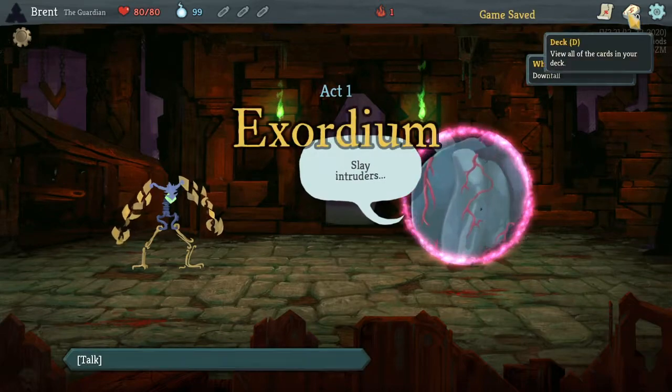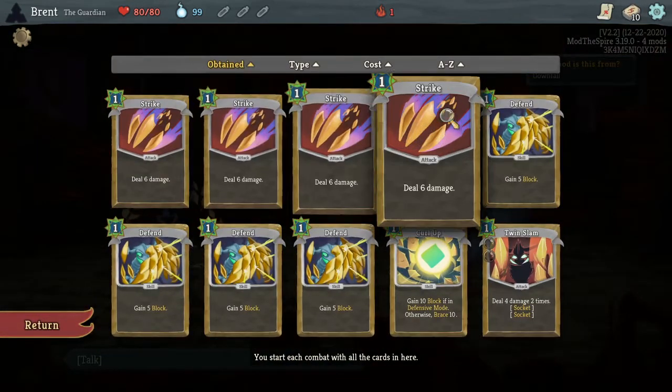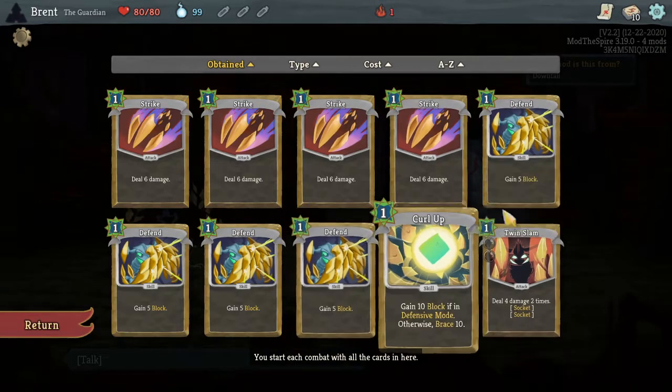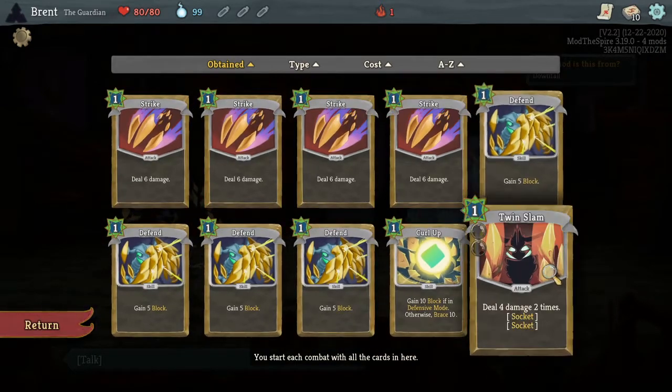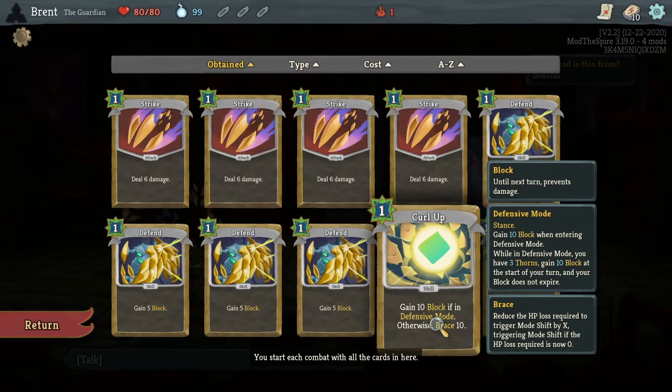So let's embark here. All right, let's look - ooh, they've added some new little emblems to the top of the cards. I don't know if that has any different synergy. We still have Curl Up and Twin Slam, but Curl Up has been changed. Brace reduces the max HP loss required to trigger Mode Shift by X.